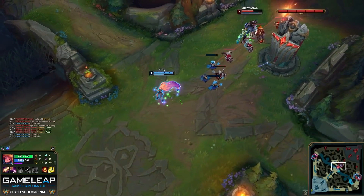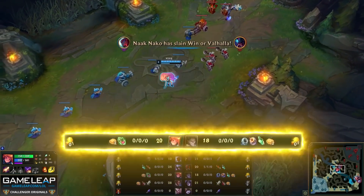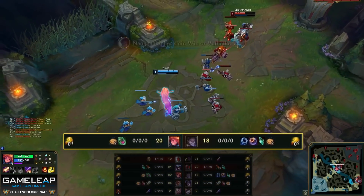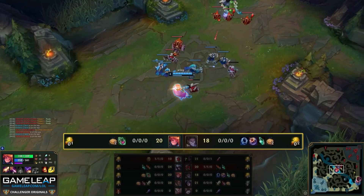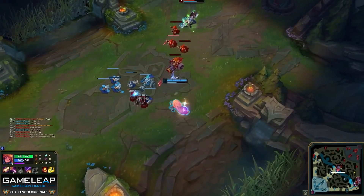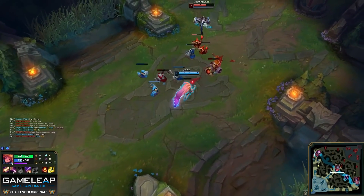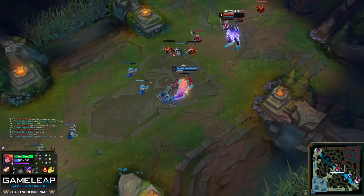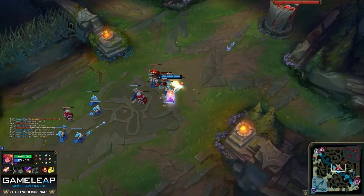Faker successfully shoves the wave in, and lots of people would recall here. But I want to show you something — Faker has two cookies left. In terms of staying in the lane, he has enough sustain, and it's not like Showmaker went back to get a large rod, so in terms of actual items they're still pretty similar. Faker is still on full HP and in a very good matchup for him until level 6. So he's going to stay in the mid lane, position very aggressively on top of those minions, and Showmaker still has a very hard time playing this lane.